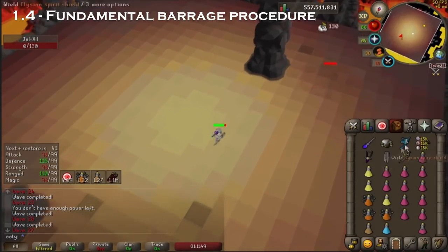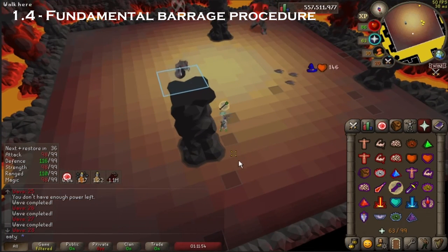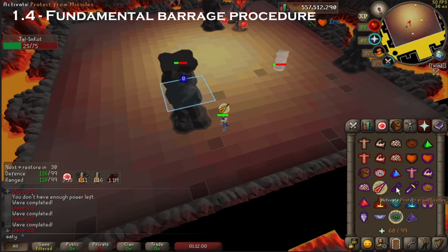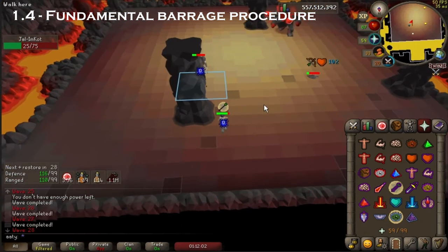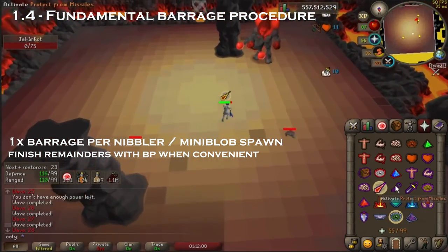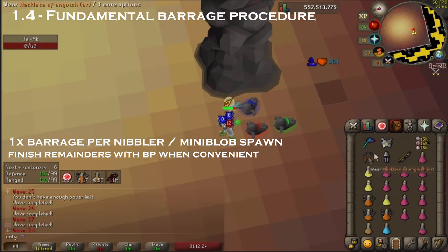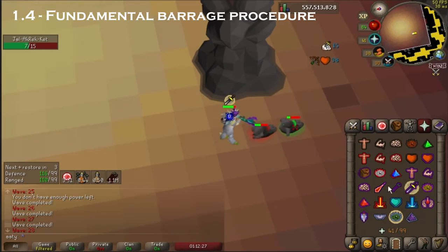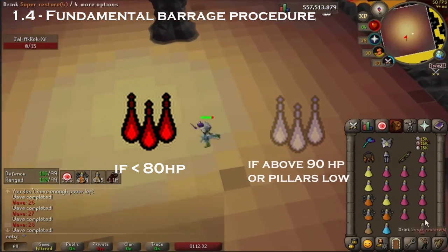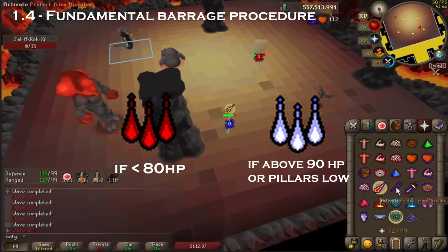Fundamental barrage procedure: ice and blood barrage have specific uses during the speedrun, however overusing them is going to result in heavy time loss. The same idea goes for chins, which is why they're not recommended for sub-65. Generally speaking, players should only barrage once for the nibblers and once for each set of mini blobs. Finish off the remainders with a blowpipe whenever you are close and not in danger. At a sub-65 level, you can start with blood barrage if you're under 80 HP. Ice barrage is useful if your pillars are in danger or if you're full HP, but otherwise isn't really necessary.